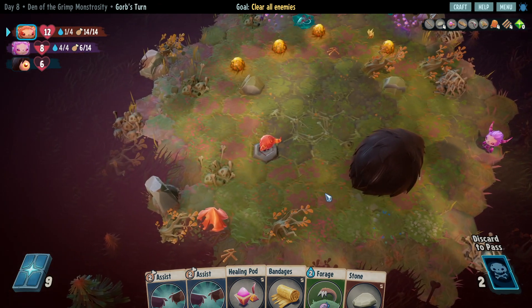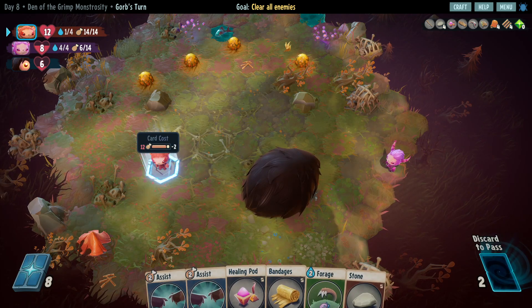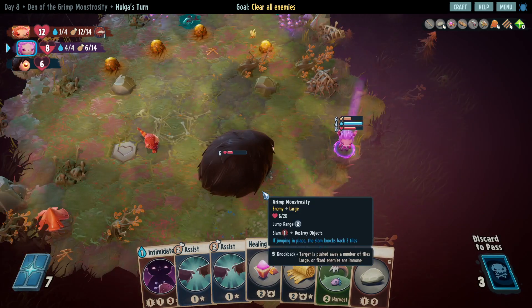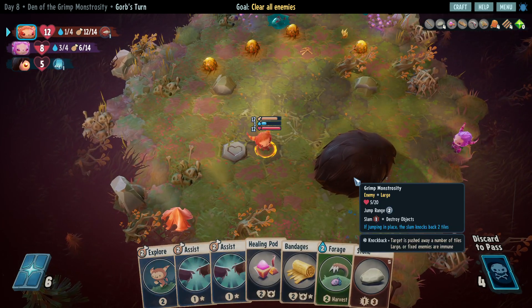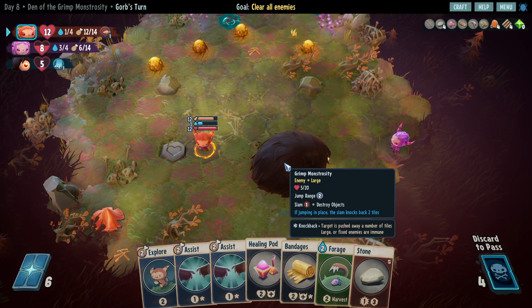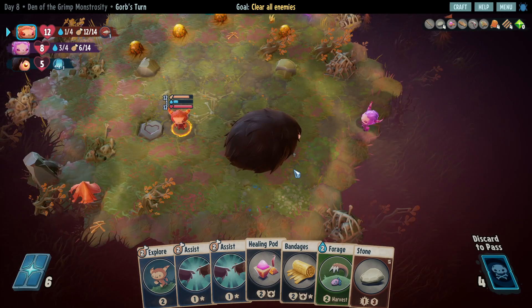Ambush. Move here, good, end the turn. Intimidate, good. Oh it is stuck - wait what? Immobilize: cannot move, large enemies are immune. Is this a bug? This is definitely a large enemy - oh it's a bug! Oh dude.